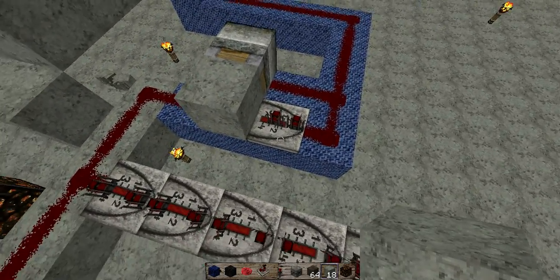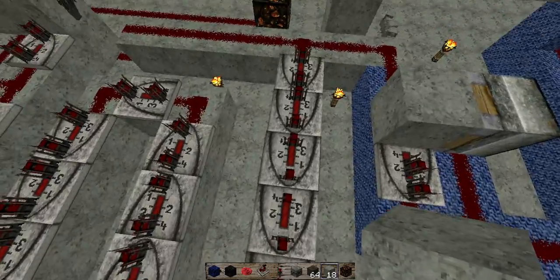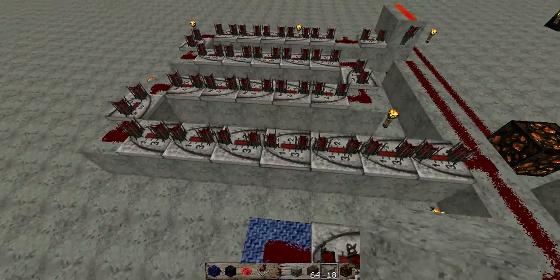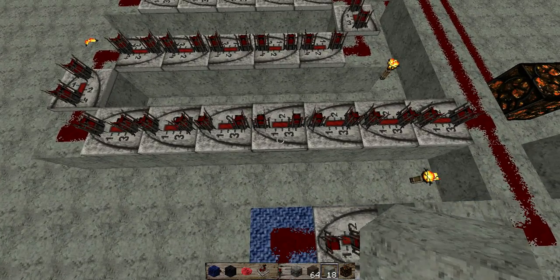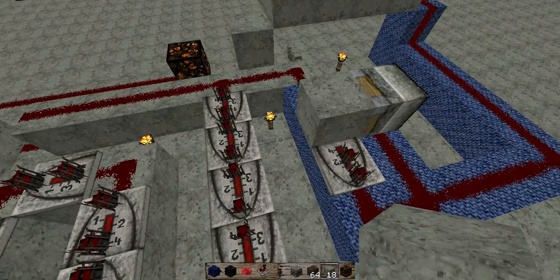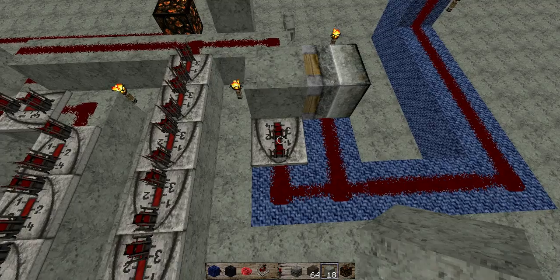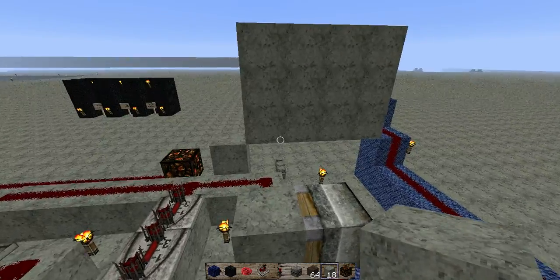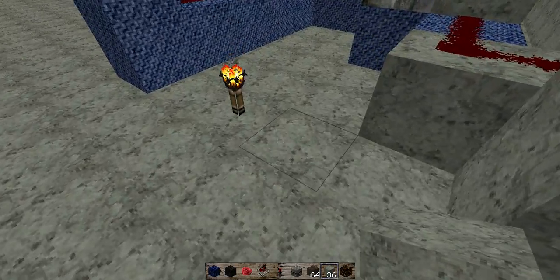If you only want a small amount of items to come out, you can change the pulse generator up to a four-tick delay and change the repeaters down to a three-tick or two-tick delay. The faster the pulse generator goes, the quicker the dispenser turns off; the slower it goes, the fewer items will come out.